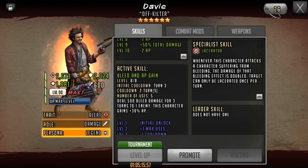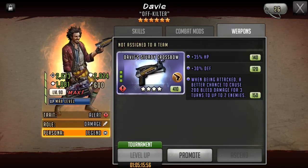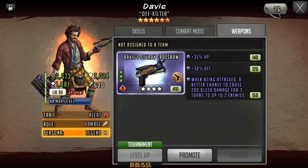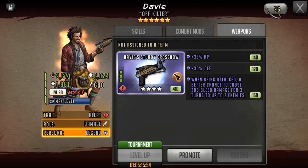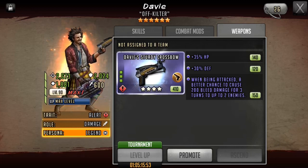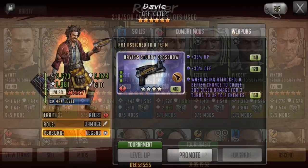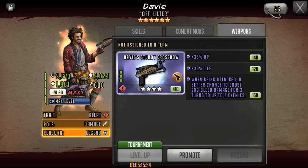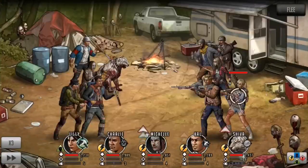Between Davey's rush and his active skill, it's probably my favorite among all the lacerator toons I've talked about so far. Davey does have a bound weapon — when being attacked, a better chance to cause 200 bleed damage for 3 turns up to 2 enemies. I gave him HP and defense, similar to what I want to do with my Shiva, because his job is to survive. I don't really need him rushing as much as just lacerating the bleed I'm already applying, because if I lose my lacerator, I'm not doubling the bleed anymore, and my bleed team becomes very ineffective. Now I'm just going to go through some raids to show you the effectiveness of a lacerating toon.